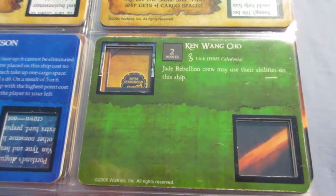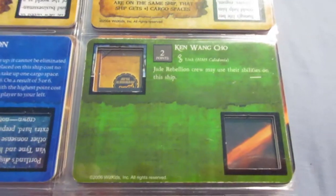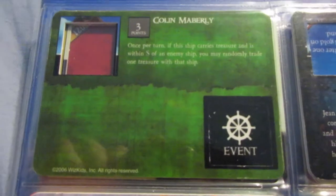Keon Ng — as you'll see from the Jade Rebellion crew video — is an option there. He destroys cargo with every single hit, which is a really devastating ability that the English don't have available to them in crew form, and no other faction has it in crew form either.